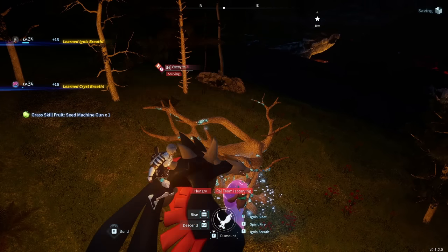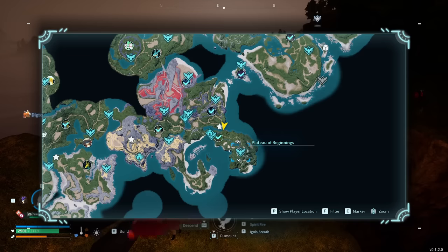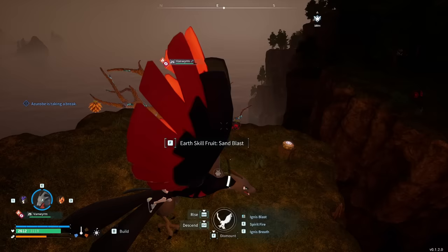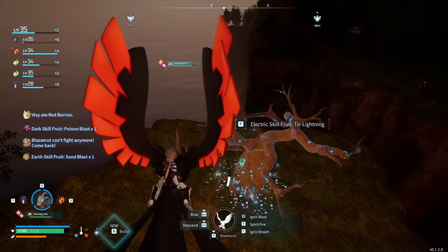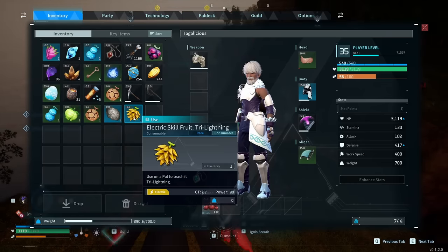Every time you harvest the abilities from these trees, they have a chance of being something completely different. Next, we're going to grab the fruit tree near the Plateau of Beginnings — just go a little bit north onto the little cliff right here and there is another fruit tree. This time I got Poison Blast, Sand Blast, and Tri-Lightning. Tri-Lightning is a Power 90 electric type move, so you can still get rare abilities even at trees close to the entry zone.